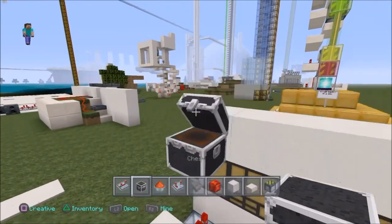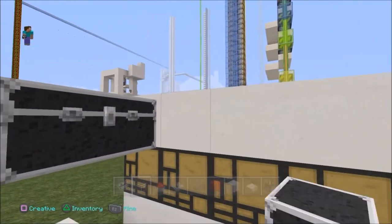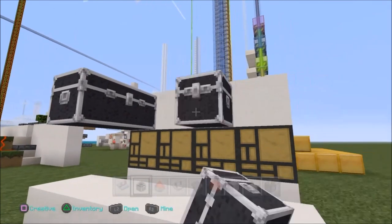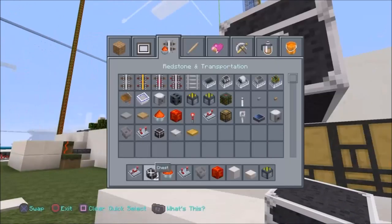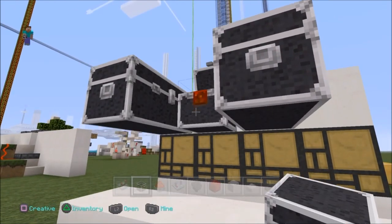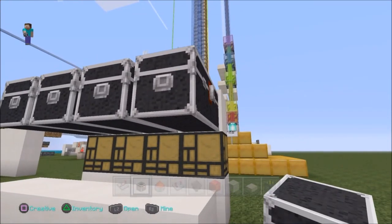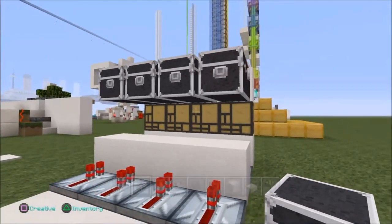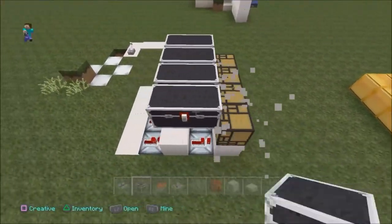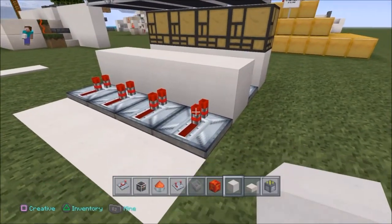Now what you want to do is put a block of choice on top and get out a chest — a double chest — by crouch placing. You'll notice that you can't put two chests side by side, hence the reason why we will skip a block and use trap chests in between. This way you can actually squeeze in more chests.